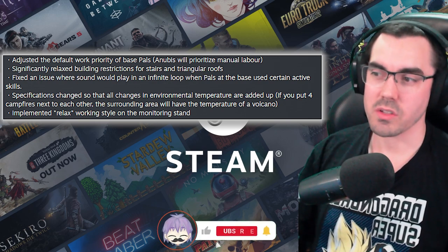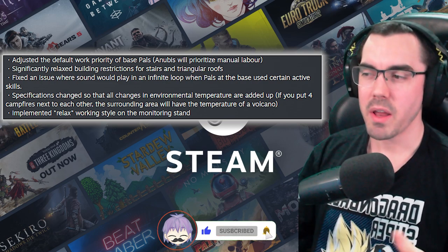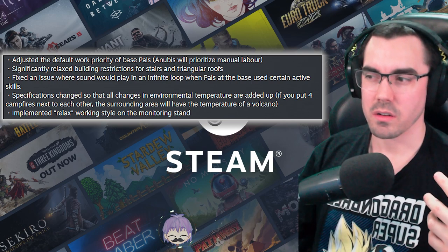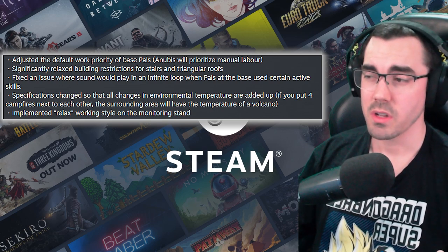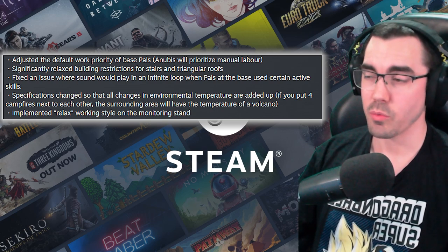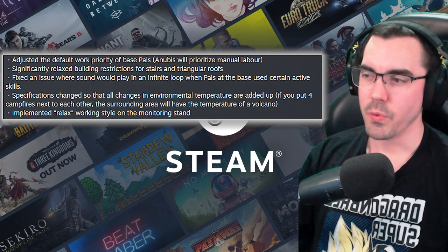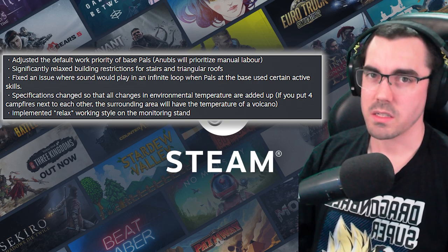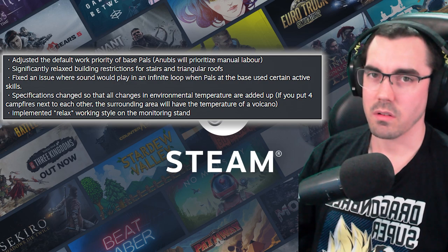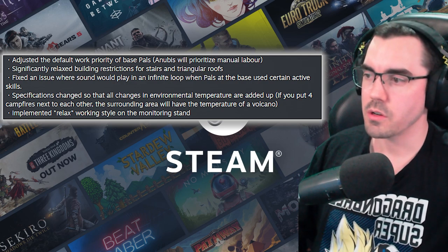Implemented relax working style on the monitoring stand. That might help people, especially when the server is offline — maybe you can put them on relax and they'll just chill, so you won't log back in and have them all go insane. But again, not really the direction I would have preferred for base PALs. I do still hope to see more control over base PALs.